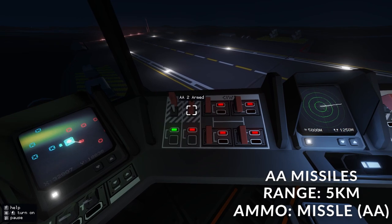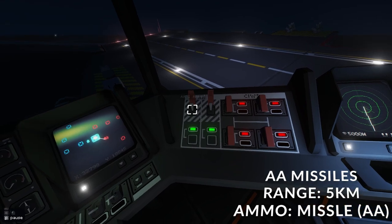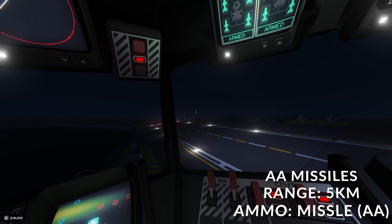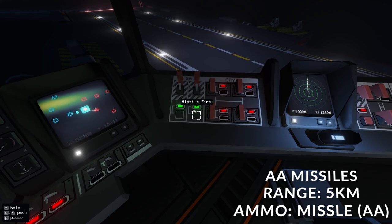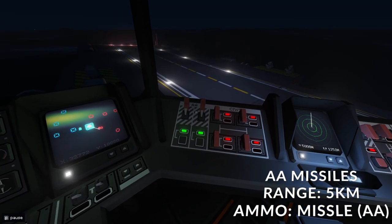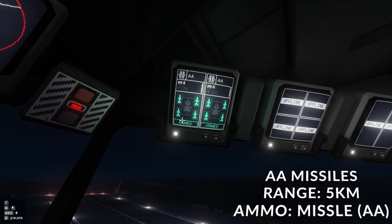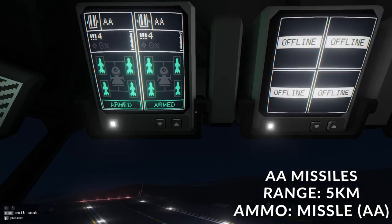Starting on the left, you've got your AA missiles or anti-air missiles. These will lock onto a target that comes into range of your carrier — I believe that range is 5km. So any aircraft that comes into range, it'll lock onto, and then you can just fire it using these buttons. Once it locks, these will flash white. These have a tendency to target surface targets as well, so it might be worth keeping an eye on them. The ammunition this takes is just the AA missiles. Up top here you can see how much ammo you've got loaded in each one, and you can also see the targeting solution underneath.